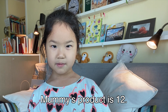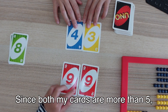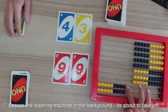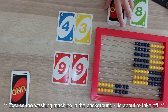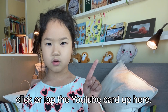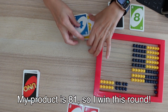In the second round, Mummy's product is 12. Since both my cards are more than 5, I'm going to use the shortcut multiplying trick. 89, 81. We shared this trick in an earlier video. If you want to find out how I did that, click or tap the YouTube card up here. My product is 81, so I win this round.